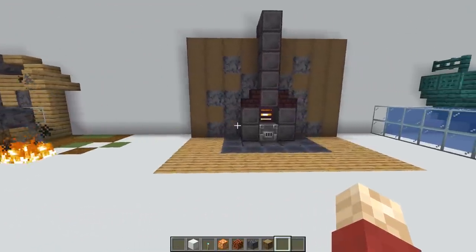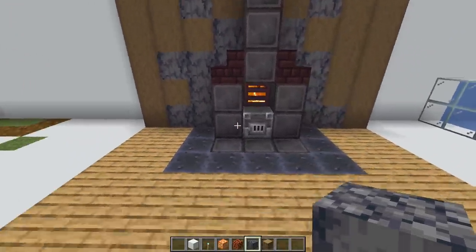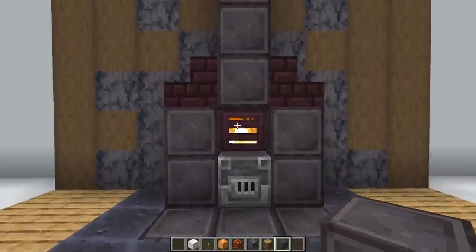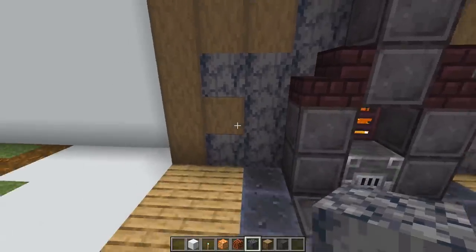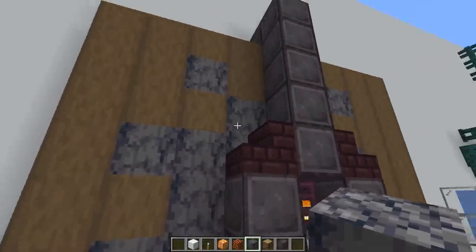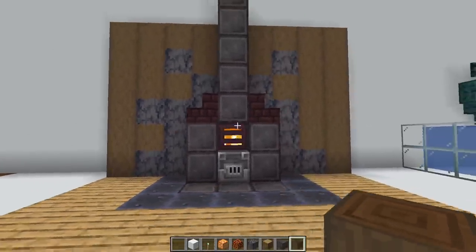Moving on, building on the same premise that basalt looks like charred wood — if you build yourself a furnace and you're brave enough to use blocks of netherite for it, you can use the basalt as a sort of burnt background. I've kind of made this look like the outside of the flame has slowly charred away at the stripped dark oak log there.